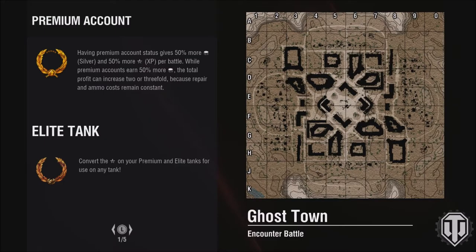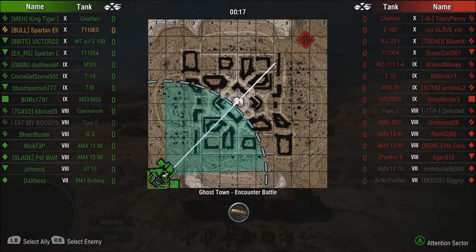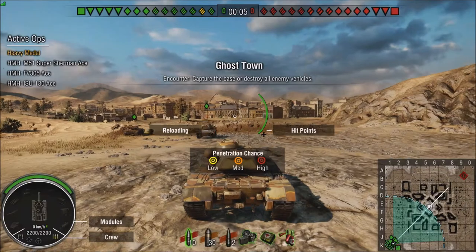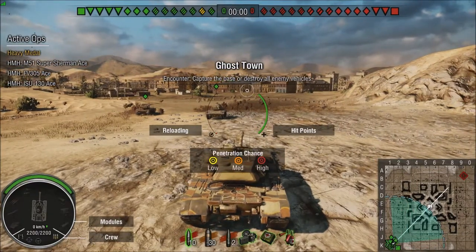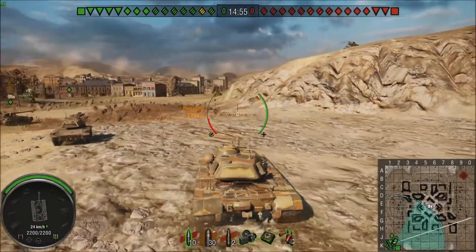Hello everybody and welcome back to World of Tanks. My name is Spartan Elite 43, and tonight we're on Ghost Town in the T110E5, the damn Yankee. So I've been telling you guys that these two tanks - this is a double feature episode, you probably already noticed - but these two tanks are so similar, and I want to show you exactly how they're similar and how you can run them very similarly in a match and be effective.